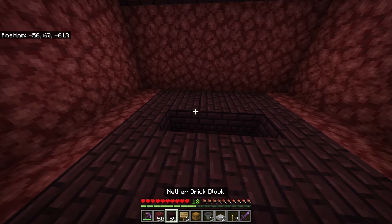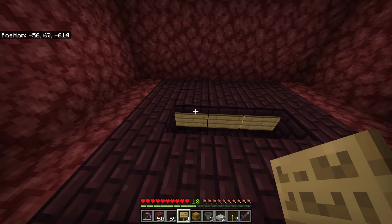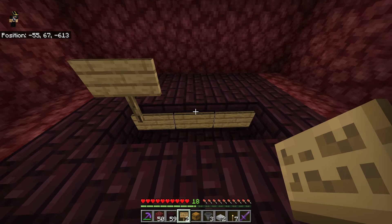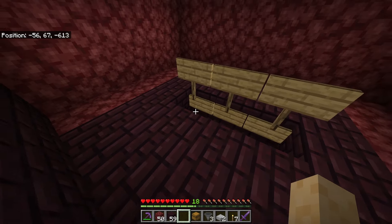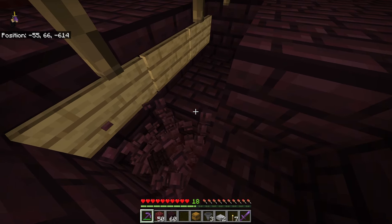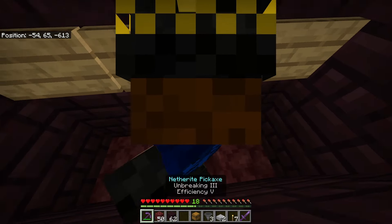Now go ahead and grab your signs — it doesn't matter what kind. Place three just like this, and you can do it on this side as well. Directly above them, shift and right-click on top of the sign to place a sign on top of that one. So you'll have three signs stacked on each side. Go ahead and break a block to get down there, then break these three down here — one, two, and three — just be careful not to break your signs. Then fill that back in.